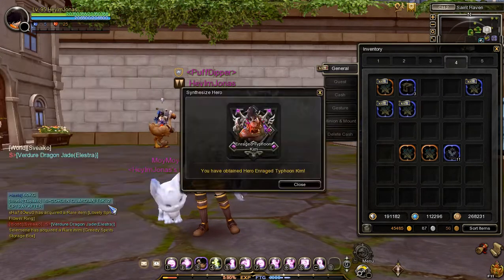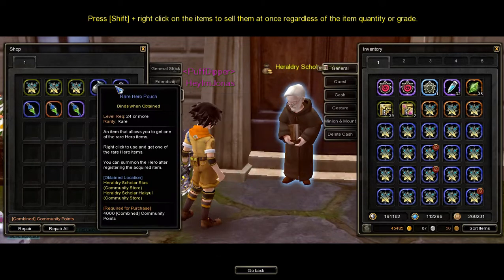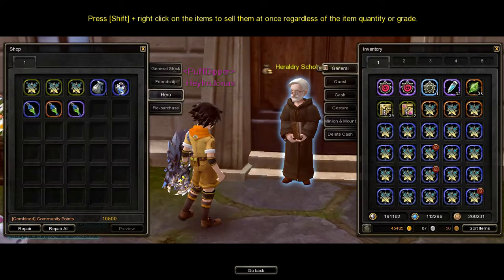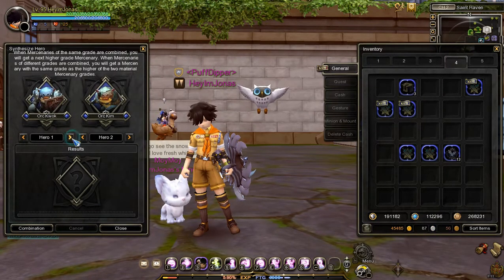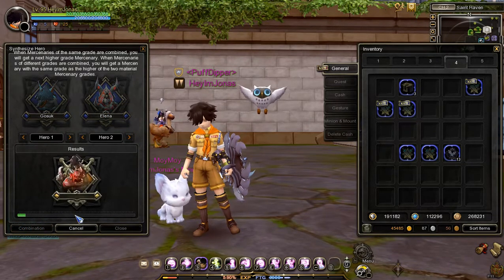To synthesize efficiently, buy multiple hero pouches and synthesizers in the community shop. Important note: you must synthesize the same heroes which you have a duplicate of in your inventory. After synthesizing, the extra heroes in your inventory will replace the removed hero from synthesizing.